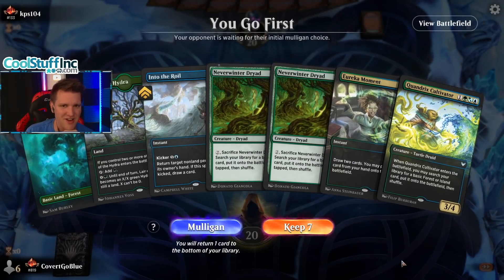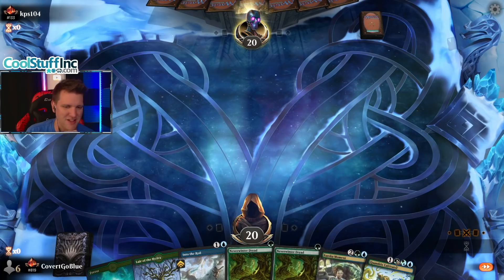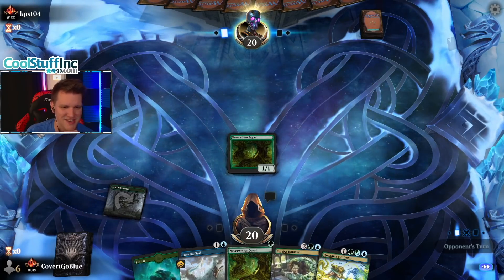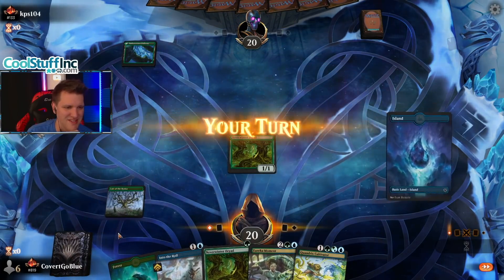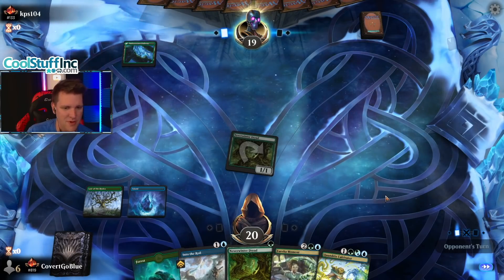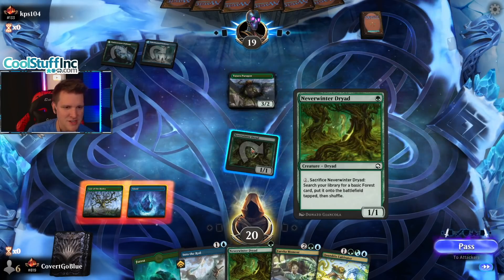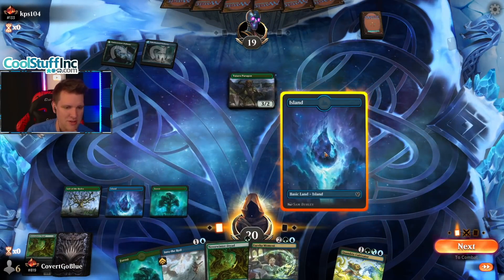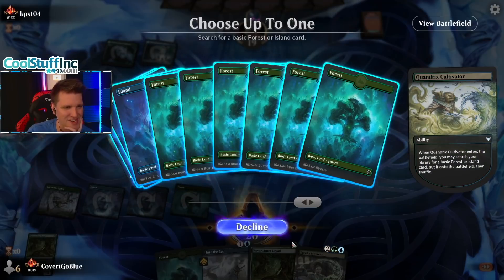Field trip, man — if this was Field Trip you could have Environmental Sciences to fix everything. That's Into the Roil — it's been there all the time. It's a good thing I'm good at this game, otherwise magic would be hard. Temur party! The pathways are just there for Tazri the General. Do we Eureka Moment? I think I'm supposed to have board presence — it's just how much I don't trust that card. Party's probably an issue unless we find Summoner, so we have to find Cyclone Summoner pretty quick.